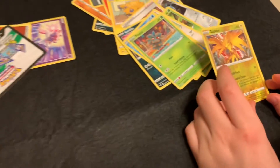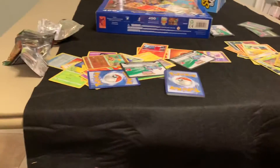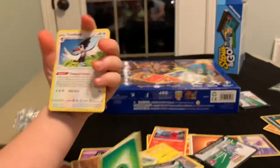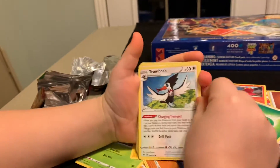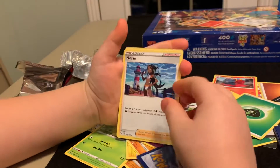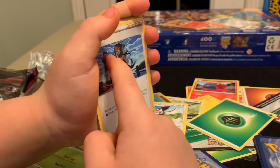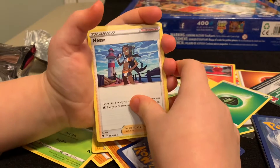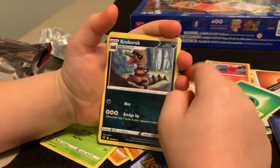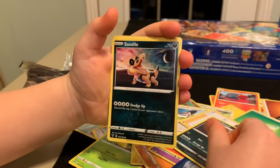You got one more there, brother, to open? Super shiny. Grass and Rookidee. I got a Trumbeak. I only got one. Nessa! That's a tiny Poké Ball — look how small that is. Croagunk. And Sandile — perfect.